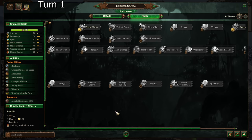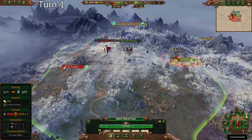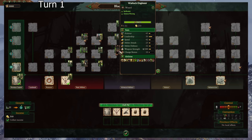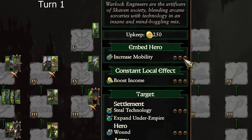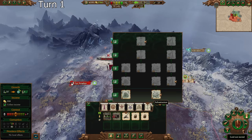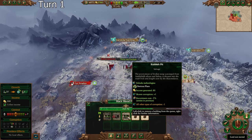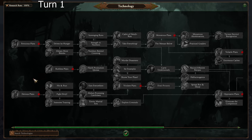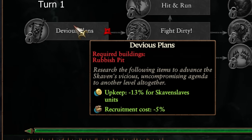Unfortunately, there aren't any Skaven Slave heroes in the game because Skaven Slaves are terrible. I can do one hero in every army. Eventually, I'm going to try to go for Warlock Engineers at 98% because I want that increased mobility — if we have more mobility than our enemies, we have at least one advantage. I'm also going to go for the Rubbish Pit, which will unlock the technology Devious Plans, decreasing upkeep by 13% across the board for Skaven Slaves.